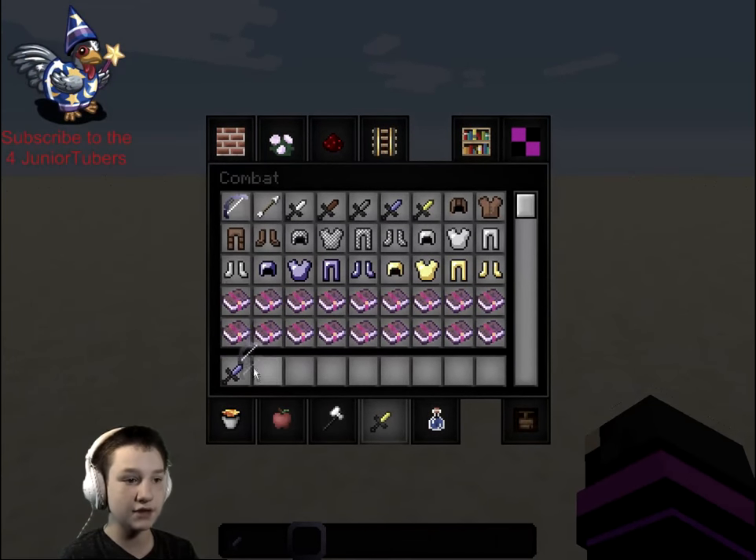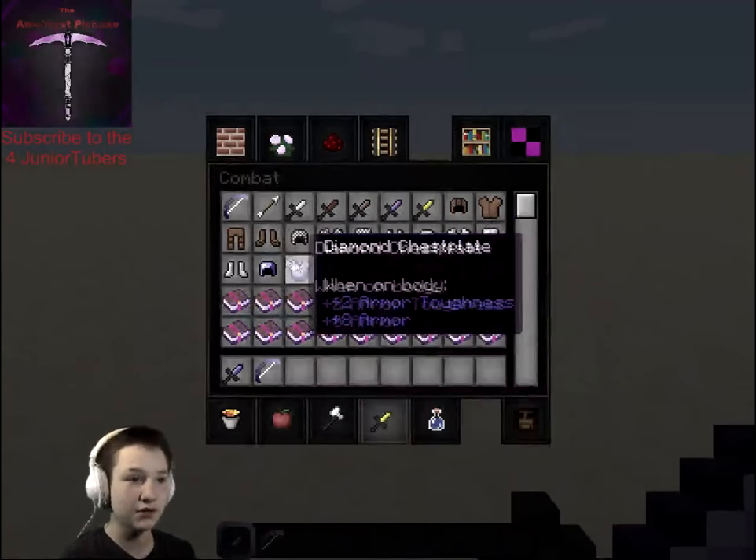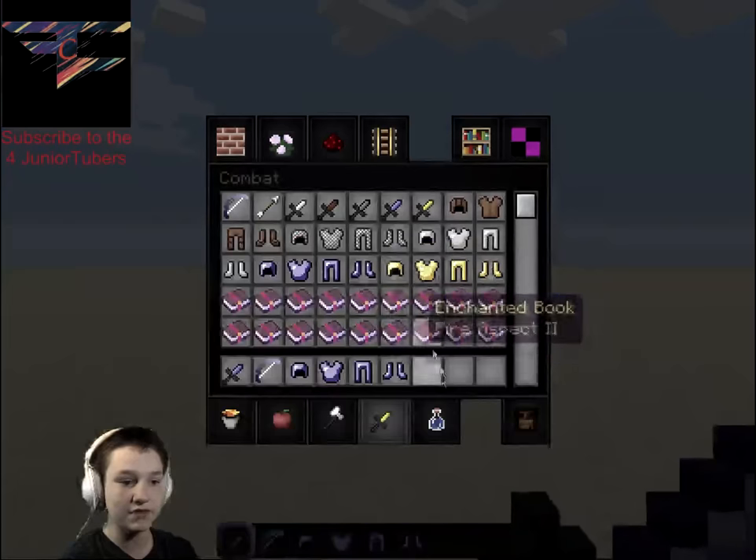We got an amethyst short sword — I know it's diamond, but it's supposed to be amethyst. Anyway, we got full amethyst armor.